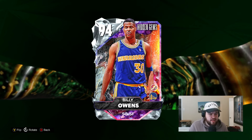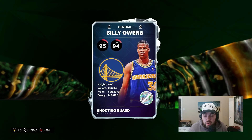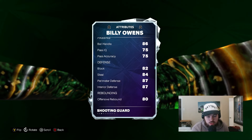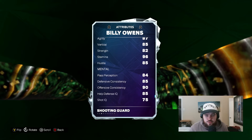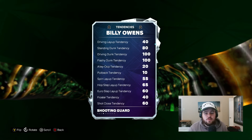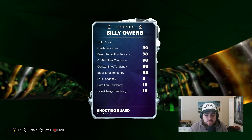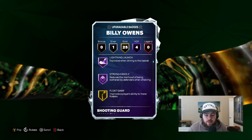Billy Owens — massive shout out to my boy Anthony for letting me hop on his account to record this game. He got Billy Owens out of his hidden gem pack this weekend, so pretty nice pull there. A 6'9 shooting guard, elite size — that in and of itself provides real value. 95 offense, 94 defense. 83 ball isn't insane, 80 driving dunk also not insane. 86 ball handle is solid. The defensive stats are good, but they don't jump off the page as insane either. 87 speed, 87 agility, 84 speed with ball, 85 vert, 82 strength, 96 stamina — super solid statistically, but nothing too game-changing. Half posterizer, physical finisher, lightning launch, and strong handle.